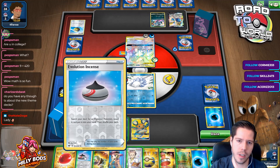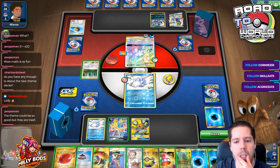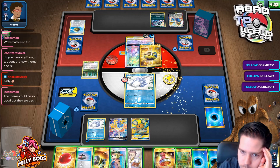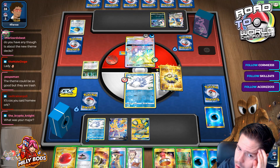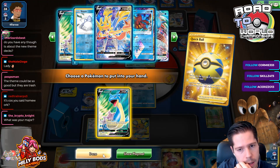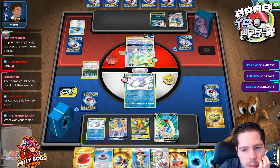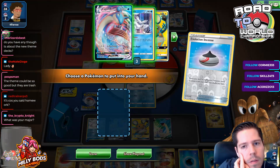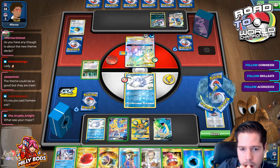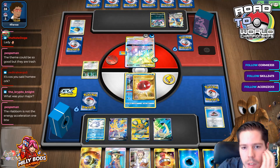There's Frosmoth and Lapras. I might actually want to do 10 damage — the 10 damage actually matters here. I should attack with Lapras then. I'll do two 10s, finish him off, and then he attacks me back.